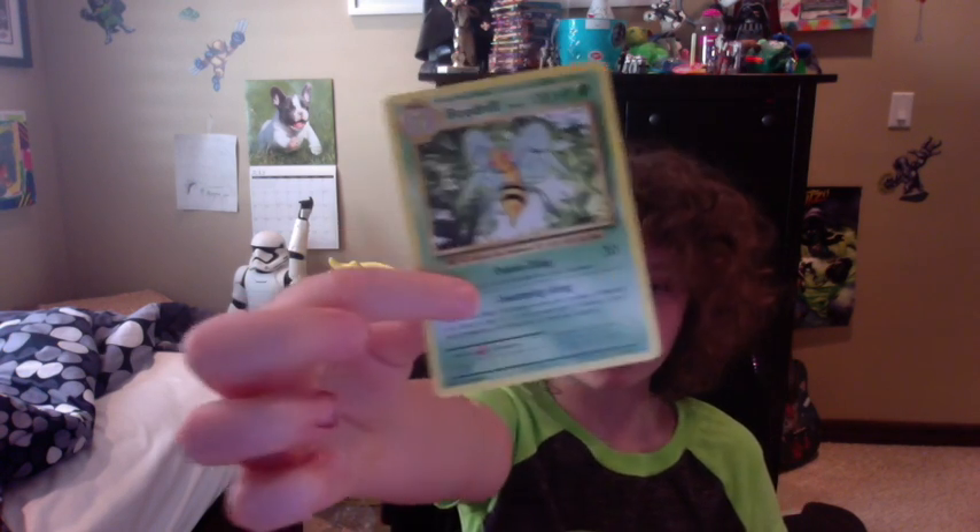Those are pretty nice sleeves. I'm not gonna sleeve up this Beedrill since it's just a regular rare, but it's actually a pretty good card — it has 120 HP and 30 attack damage, so that's alright. I did get a reverse holo Machop, which I can add to my reverse collection.